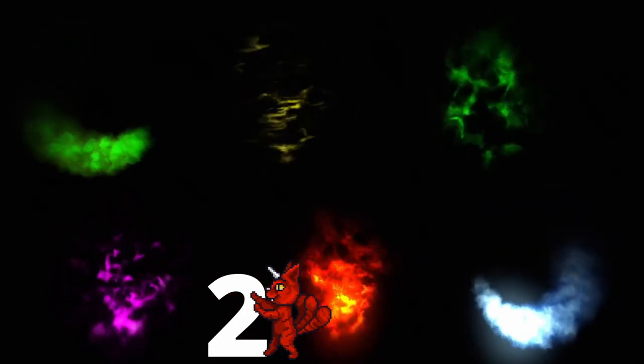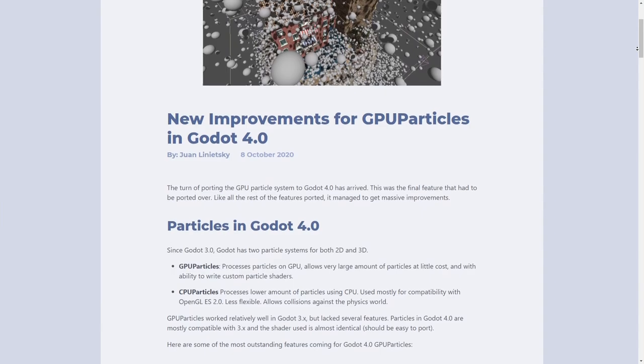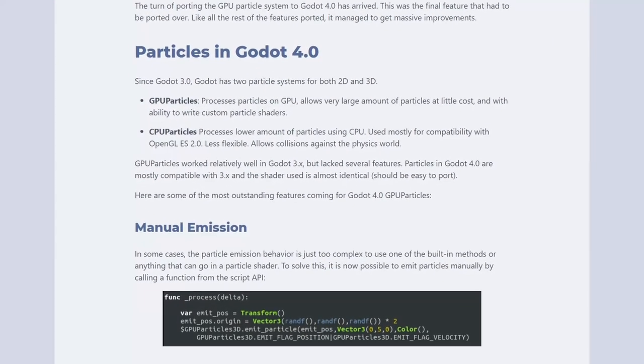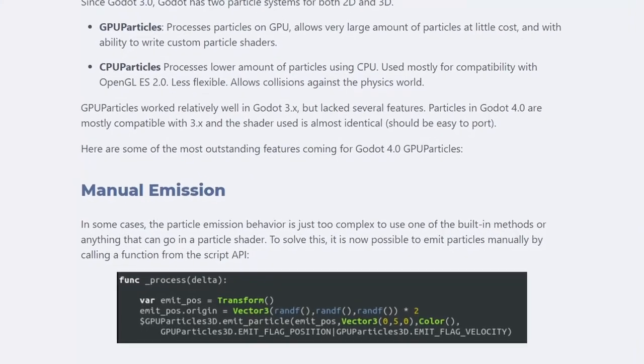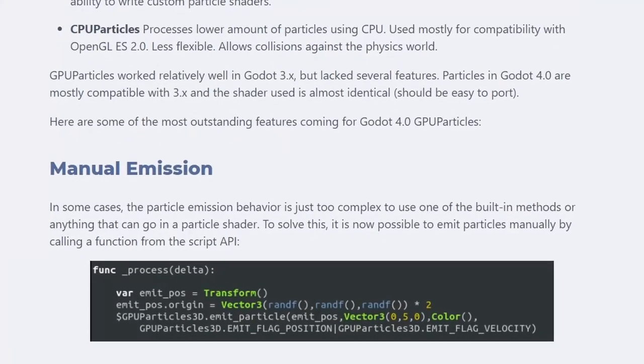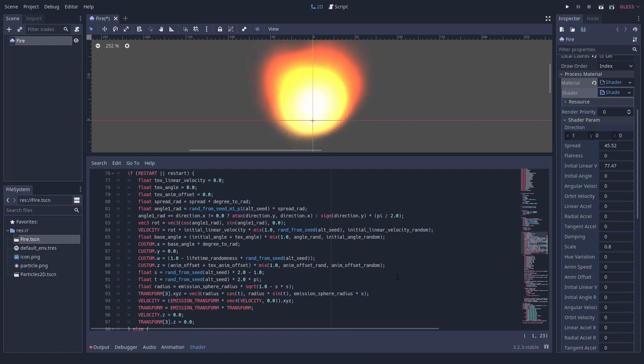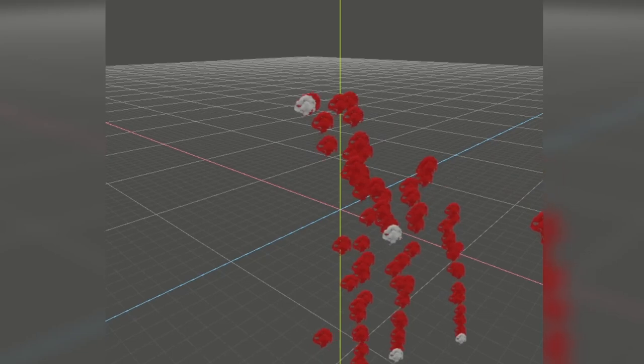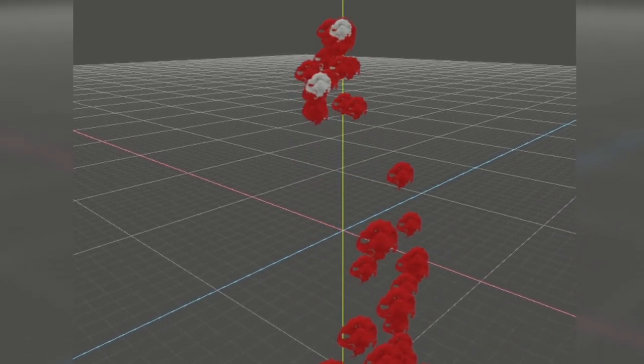Number 2: Particles. Particle systems, both 2D and 3D, will get huge upgrades. First huge thing: you will be able to spawn particles manually. That way you can coordinate really complex and cool-looking systems from the CPU and you don't need to write an extra particle shader or do strange trickery. Particles can now emit particles, which is crazy powerful.